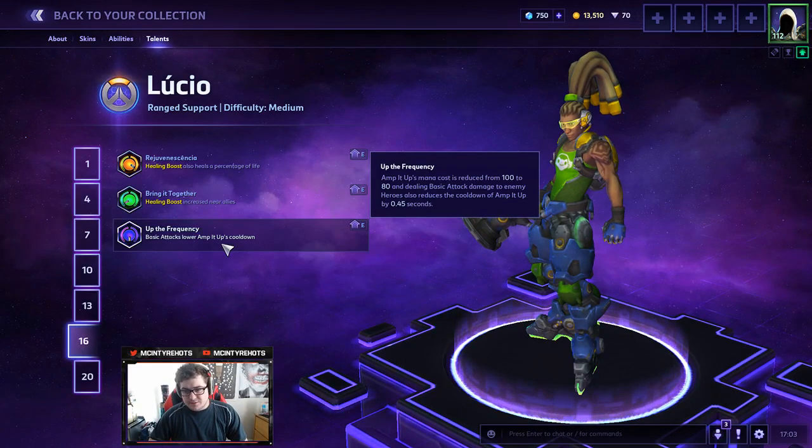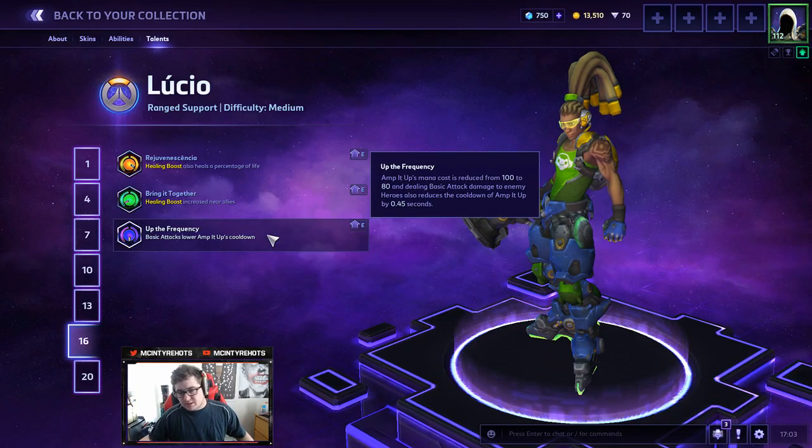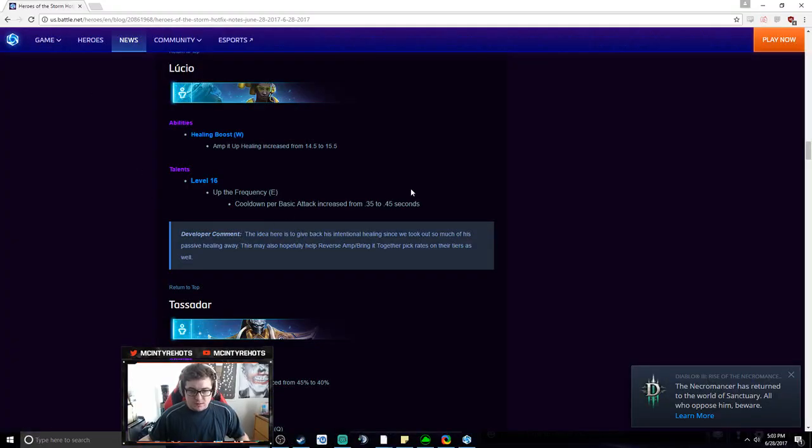Amp It Up's mana cost reduced from 100 to 80, and dealing basic attacks extends its duration — so yeah, it's a Battle Momentum for your E. The idea is to give back healing since they took so much of his passive healing away. I really don't think this is going to be substantial — they basically gutted this hero. His level 1 healing before used to be the same as his current level 10 healing.